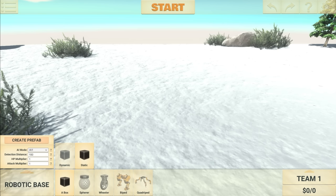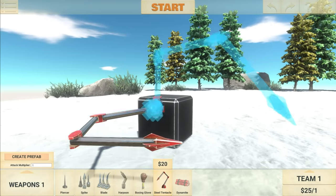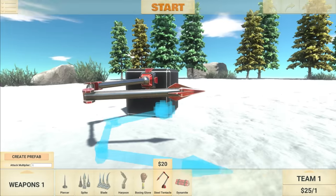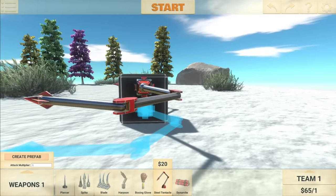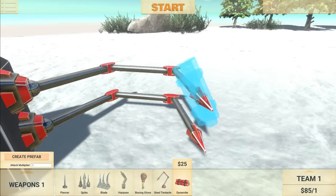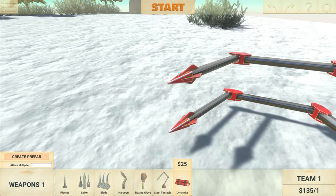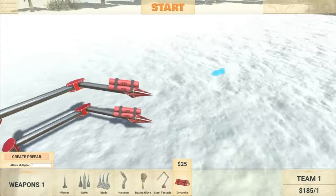I think it would be a good idea to stick with the Static A-Box, increase the HP multiplier because we don't really want it to die, and place. Now this isn't really going to look like a bear trap, but I think it's going to work pretty well. I'm going to add these steel tentacles to the side right here, then go to Dynamite and just place some Dynamite on the tip right here. And then all we need after that is some lasers. Explosive bear trap — very simple design, but effective.